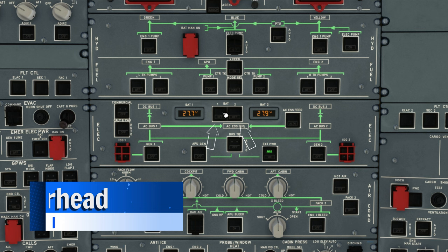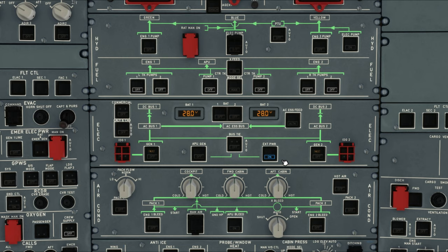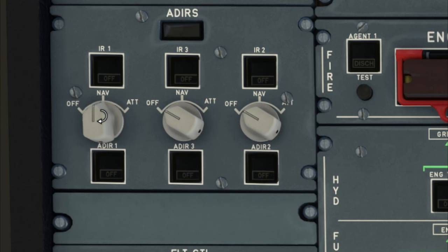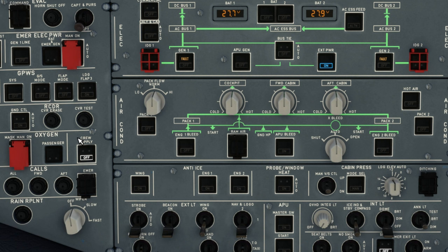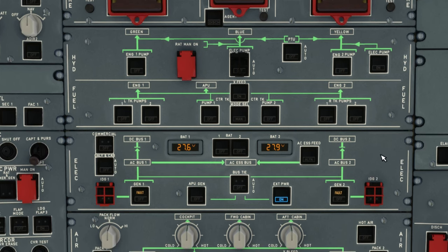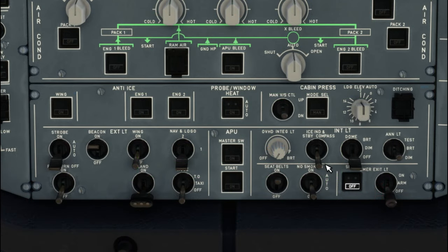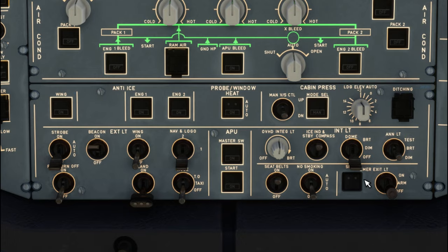The first thing we need to do is hop to the overhead panel and hit the battery buttons to get power on, then come down and tick on the external power. We'll come up to the IRSs and get all three of those on. Next, we'll hit crew supply, the beacon, and turn on all of our fuel pumps. We can turn on seatbelts, no smoking, and backlighting for the overhead panel, as well as the emergency lights.